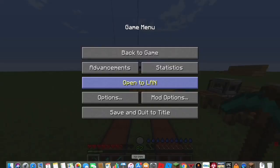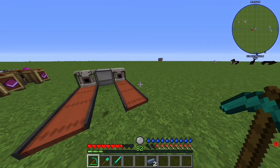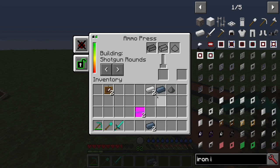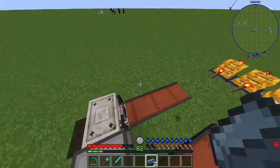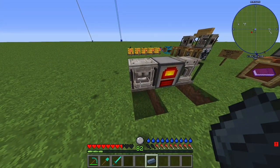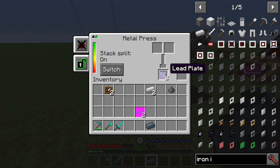If you want it to be more automated, you can use conveyor belts. Or if you want it more manual, you can just put items in directly. For example, if you want to make a lead plate, just drop the lead ingot in. There you have it — it is a very loud sound, truly one of the loudest sounds in the game. And here we have a lead plate — pretty good.